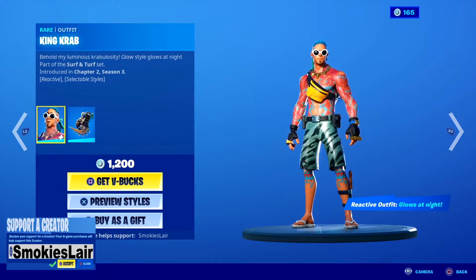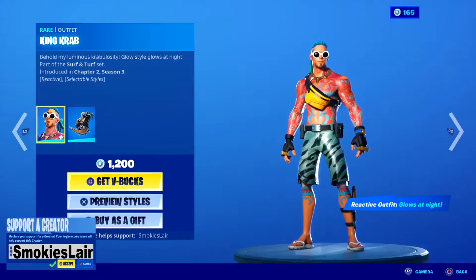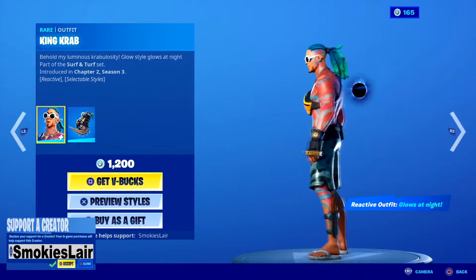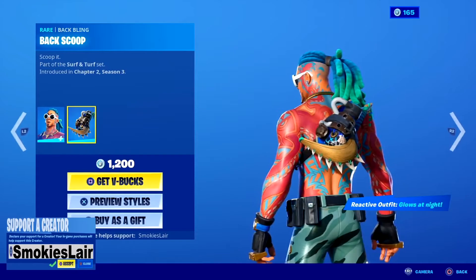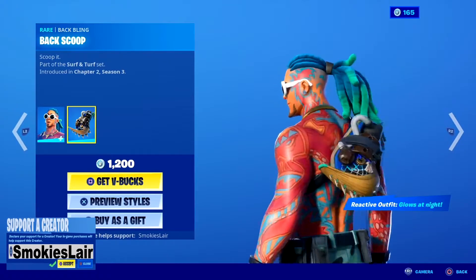Next up we got King Crab, and his tattoos light up — that's the second edit style. You can't really see it in this light, but it definitely does it. I won't go into the style because it's really hard to see right now. But yeah, it works. And then you got the back blade. Interesting back bling.